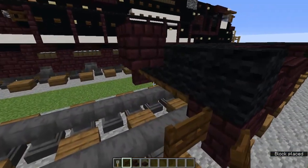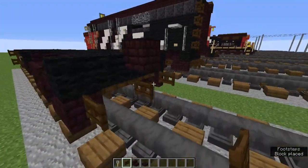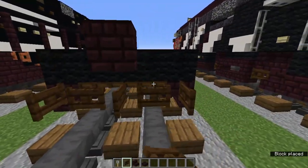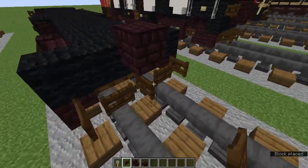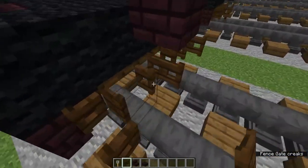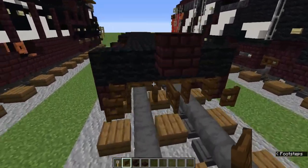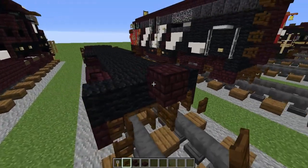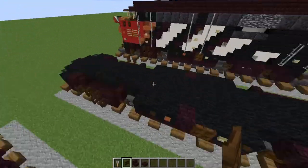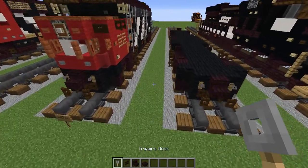Add sideways dark oak fence gates on all the blocks on the back, except for the ones on the sides of the middle — add regular ones there. Open them into each other for all the little cords and details. If you look at a Google image and see the back of this locomotive, you'll kind of see what I mean.